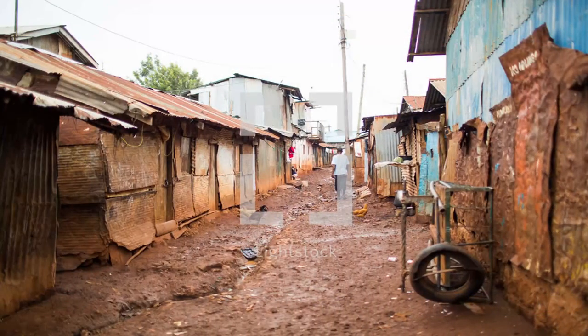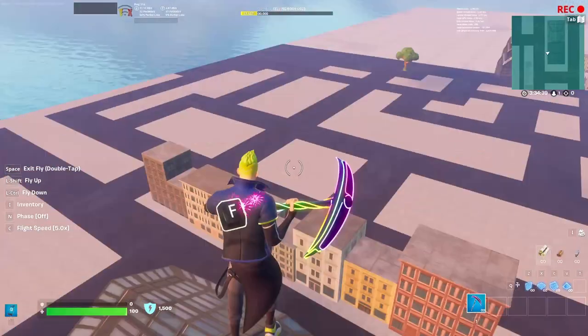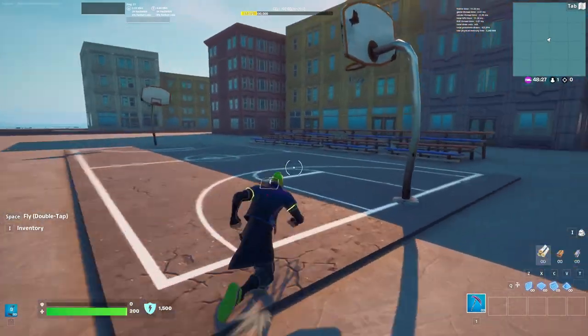I then started work on the famous New York Apartments area. I thought I'd make the streets more narrow in these areas as the buildings are nowhere near as big. I also decided to add a basketball court as another area players could hang out in.